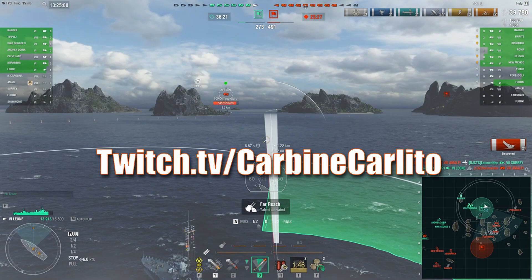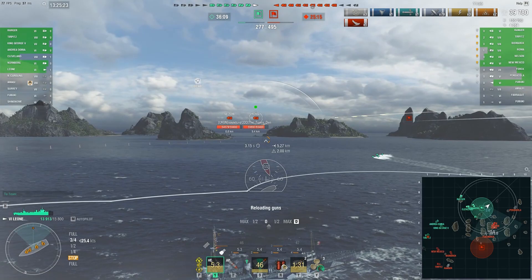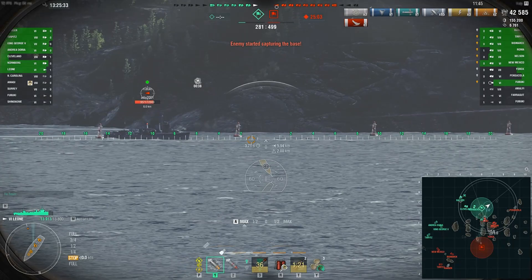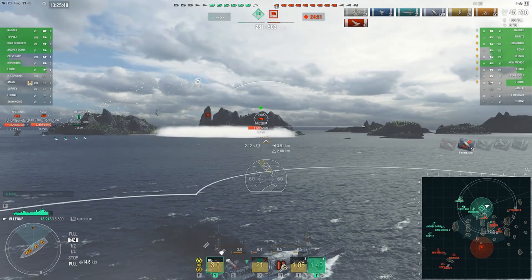The fire chance can be increased to seven percent when mounting both the India X-ray and Victor Lima signal flags, and further to eight percent should you choose the captain skill pyrotechnician instead of fast fish. I'll explain my reasoning for this when I cover its torpedoes, which I consider its second great strength, making Leone a really good hybrid destroyer. Leone gets two X-2 torpedo launchers both centrally mounted, which can be used on either side.